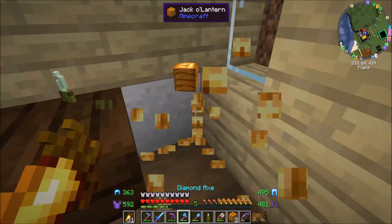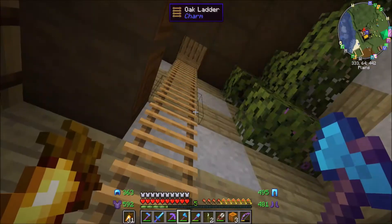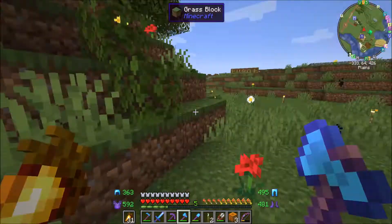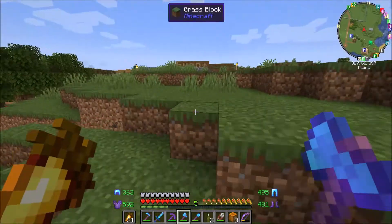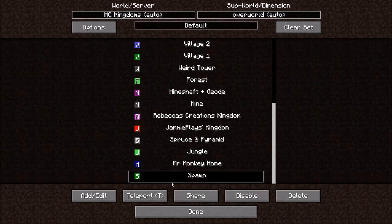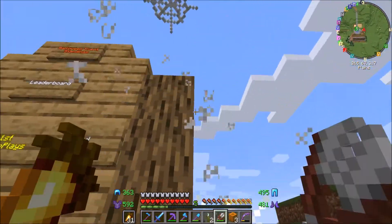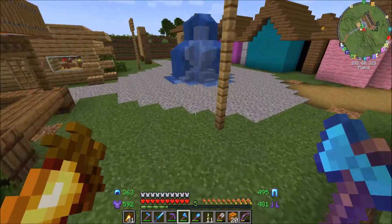Then we'll take that bat, take that pumpkin. Anything else? I don't think so. It's the Halloween decorations on my house - gone. The pumpkin patch is going to stay there. I'm not getting rid of the pumpkin patch - that is a staying feature. Let's go to spawn. We need to remove these cobwebs here. There we go. That is Halloween decorations sorted.